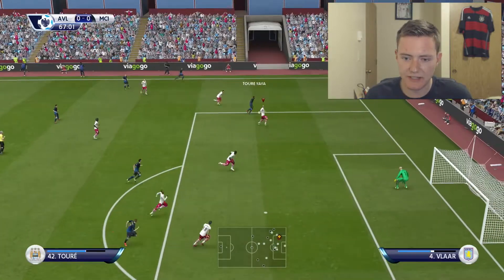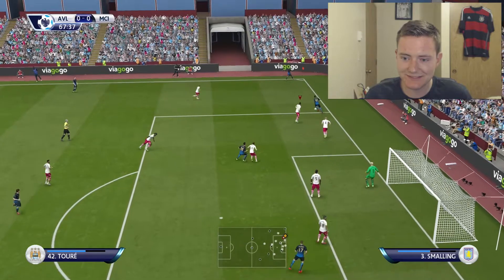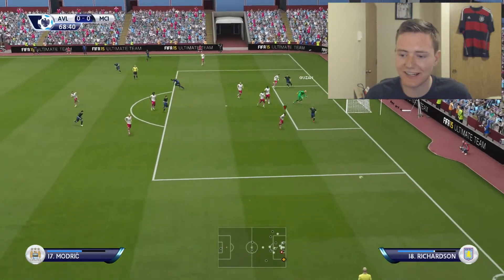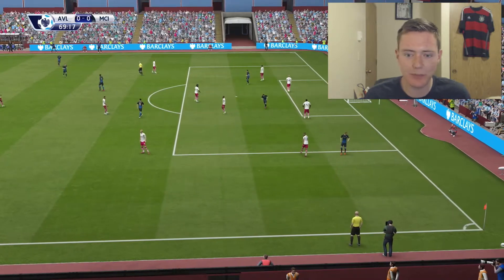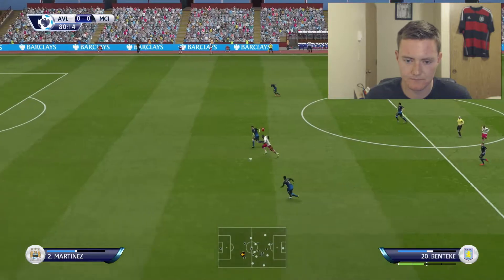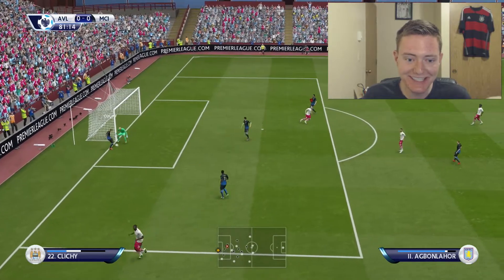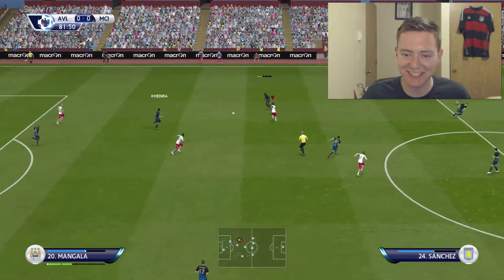Yaya Toure on the outside, he's got to be looking for that man coming in. They're just playing that slow build-up. Yaya Toure now - Guzan again with the save, it's gonna be out for a throw-in. We've just got to find a way to go on this counter-attack as they're bringing people forward. Please get there, come on Christian Benteke - just hit the keeper. Oh my goodness, what a save from the keeper! I maybe should have just powered it, but I was going for that cheeky little chip.